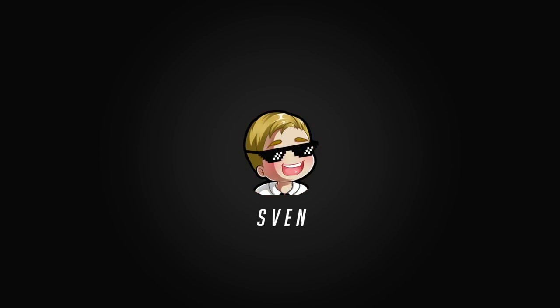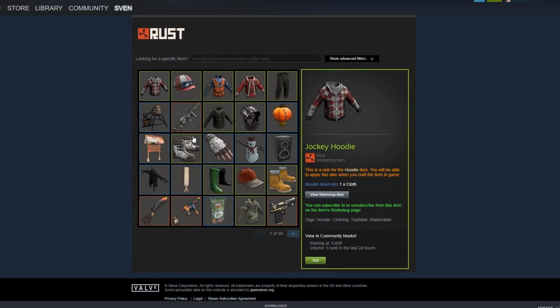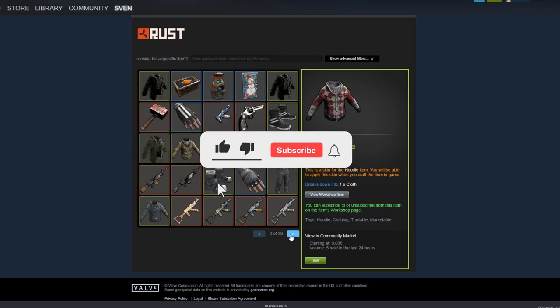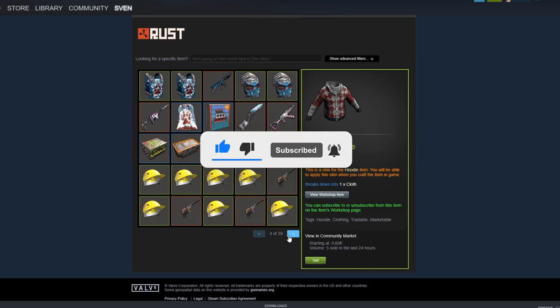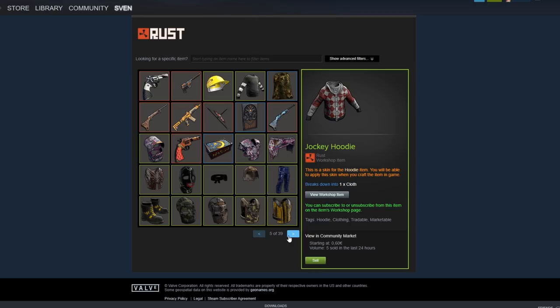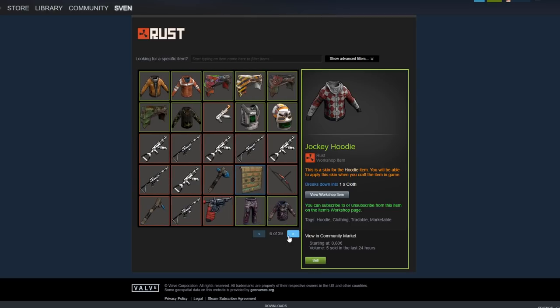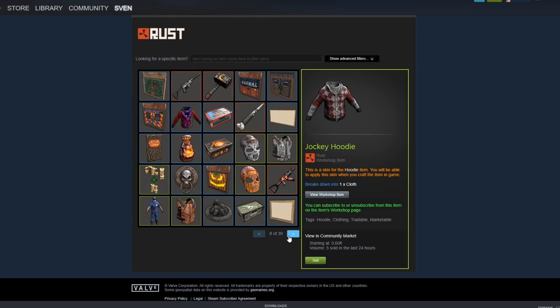In this video I purely want to share how I made an insane profit on Rust skins. I just want to make clear that all the prices you see in this video are indications - the Rust skin market changes all the time and skins can go up and down in price. That volatility is also the point where you can make an insane profit.